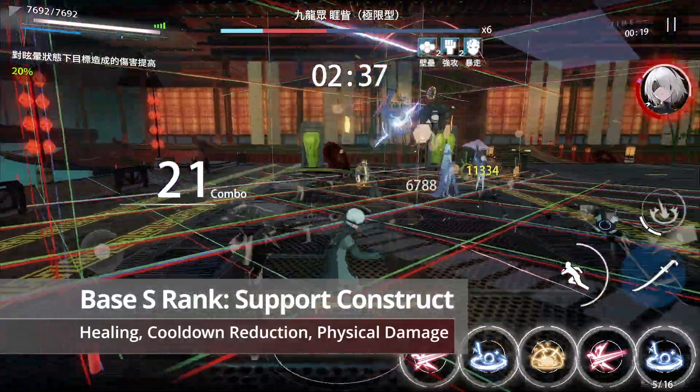I feel like someone's going to ask, so I'll address it here: 9S cannot use pre-existing swords in the game, so stuff like the Kuchi no Sara will not work on him. For whales planning to resonate his weapon, prioritize the 2 attack buffs first, and then matrix lightning.